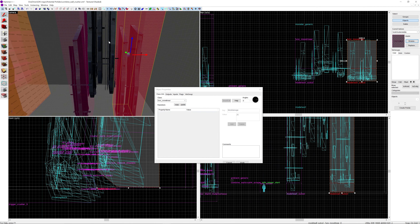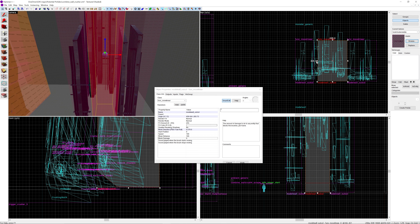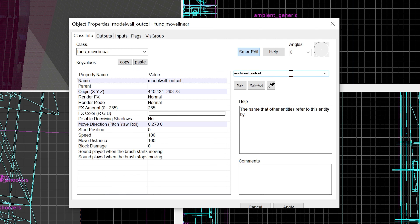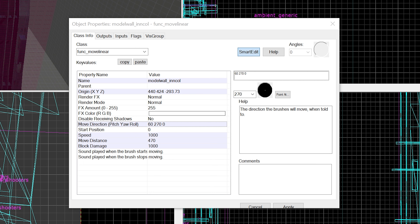This leaves us with the big center inner collision brush, which is again a func_movelinear. This time we call it 'in col' for inner collision. The move speed is 1000, the move distance is 470, and the blocking damage is 1000. We also add a slight downward direction - specifically 62, 70, and zero.